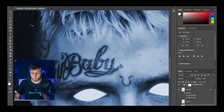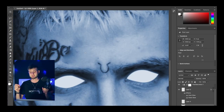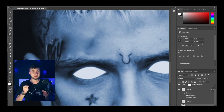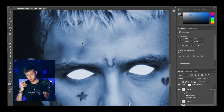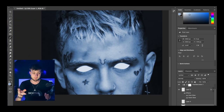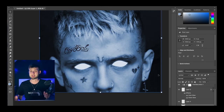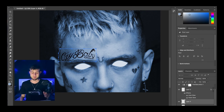But before going through with that I had to make space on his forehead, so I used the stamp tool — this was my first time using it so I messed around a little bit, but I got there in the end. You basically just make little circular areas you want to cover and drag in parts of the photo you want it to blend in with, so I just picked different bits of his forehead.